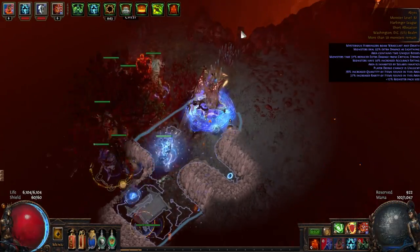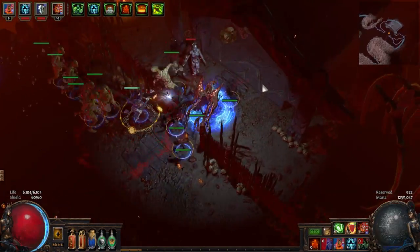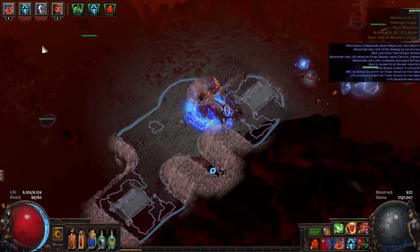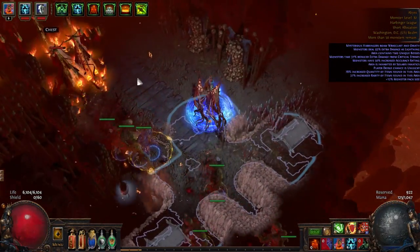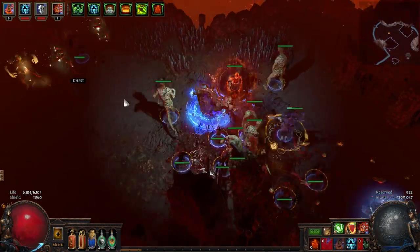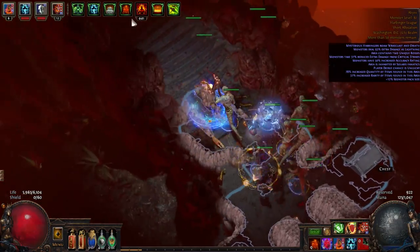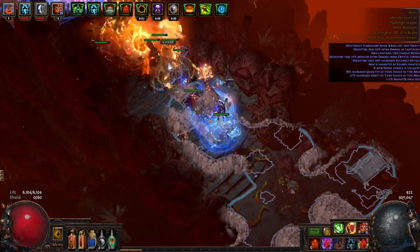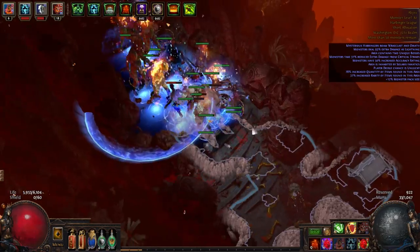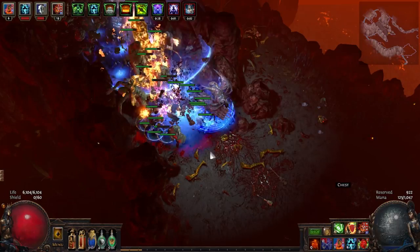Early on I'm just trying to get out — the clear speed is nice, I'm just being slow. Summon Raging Spirits always has really nice clear speed. There's no mod this build can't do. I use mana potions to effectively sustain my Summon Raging Spirits up until the point where I have Vaal Clarity.